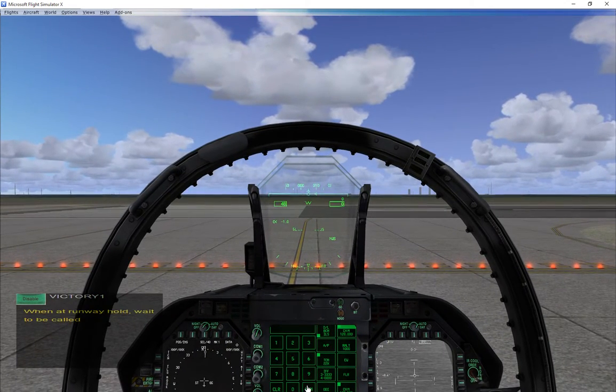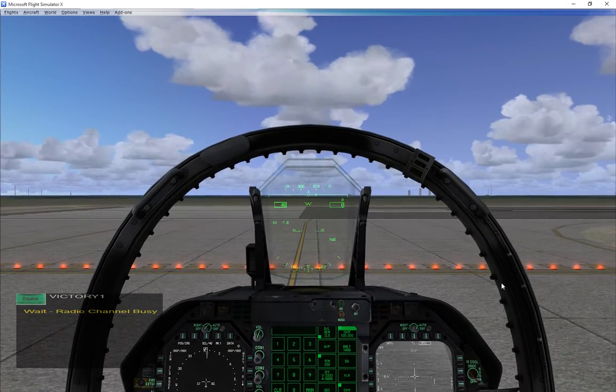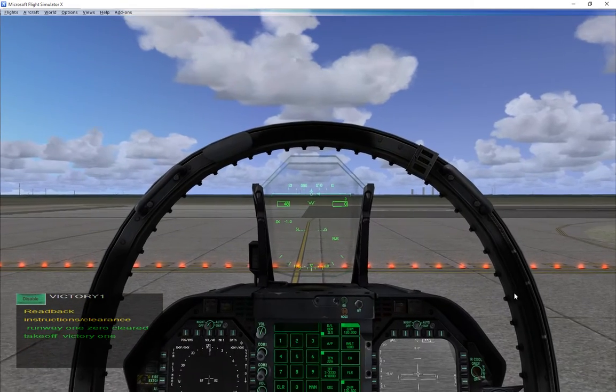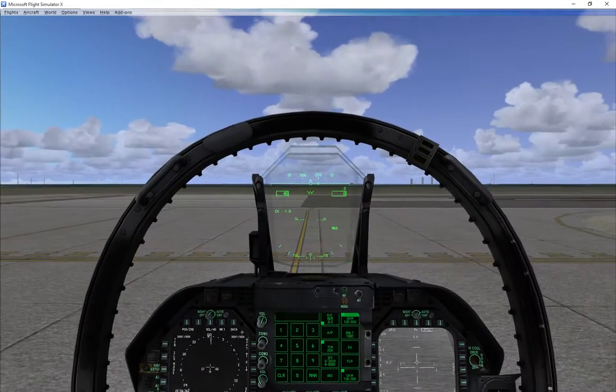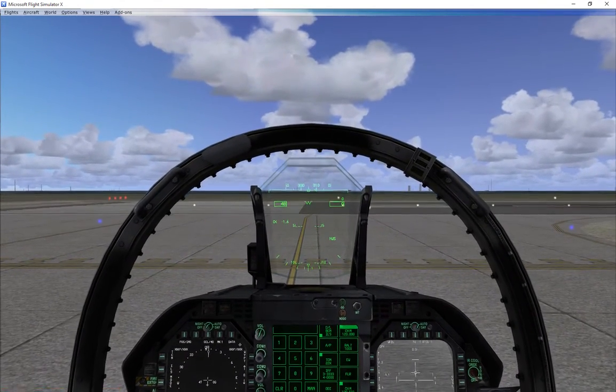One two zero zero. Off we go. It tells me what's going to happen — I need to wait. 'Runway one zero, clear takeoff.' There was my call: 'Runway one zero, clear takeoff, Victory One.' That's it, that's how it works. You'll see my red threshold lights went away. Off we go.